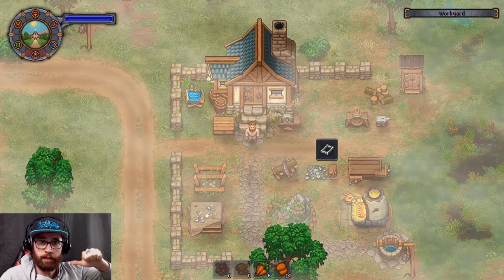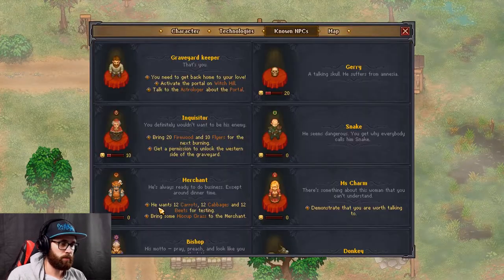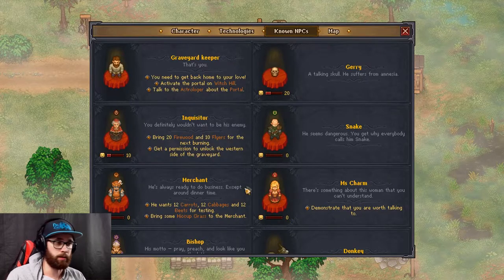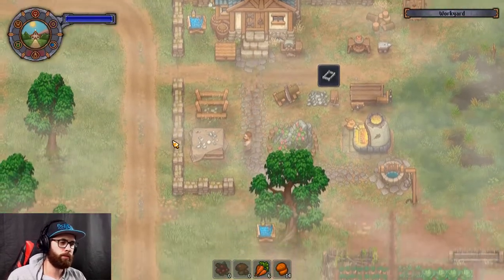My name is Daily and today we're going to be playing Graveyard Keeper. Our main objective is going to be trying to finish off the 12 carrots, 12 cabbage and 12 beets for the testing quest. Then we're also going to try to do something with the cremation.